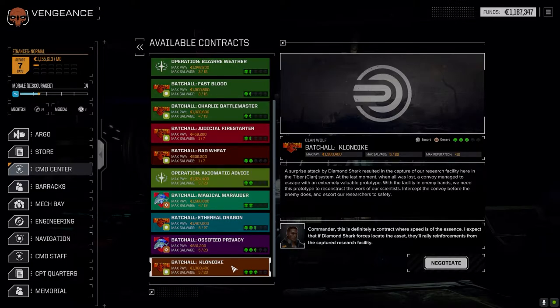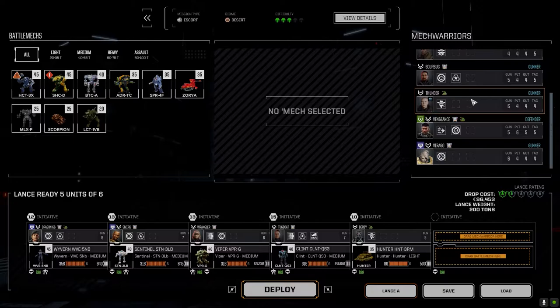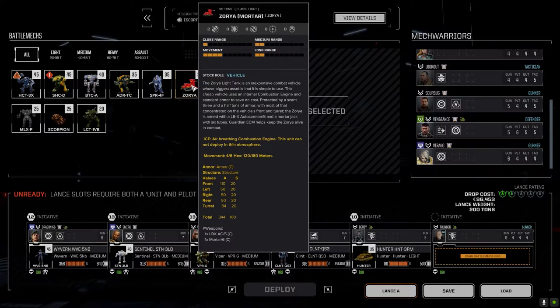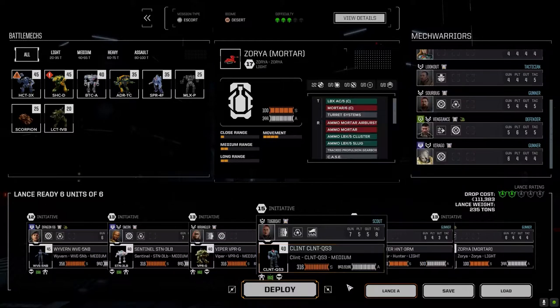We can only drop six units, so we should encounter three Diamond Shark lances: the first guarding the base where we start the convoy, the second on the way to dropping them off, and the third when we set them going. I went with 418 salvage — might as well, it's the last series. I also lost the Zorya but had another piece and put it back together in the mortar version, even though I wasn't happy with it in the last offline fight.